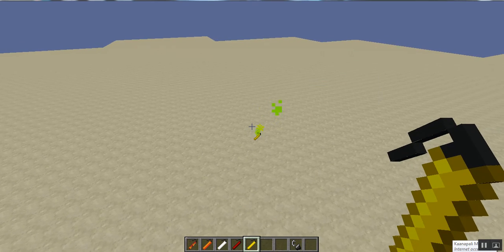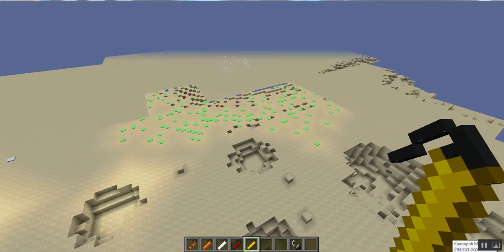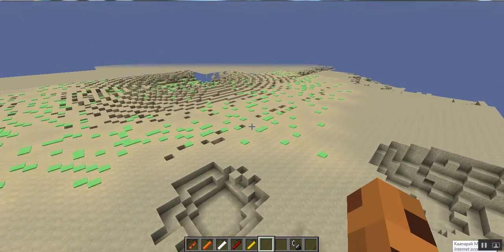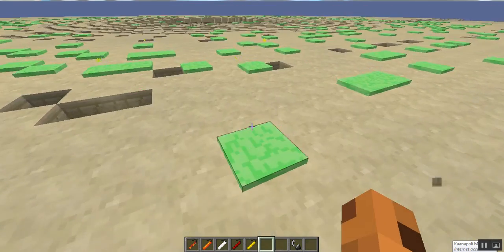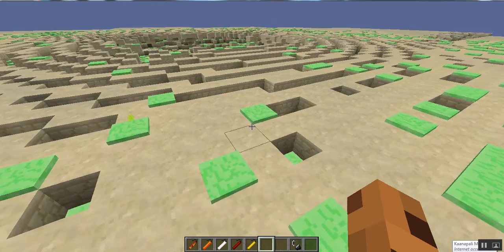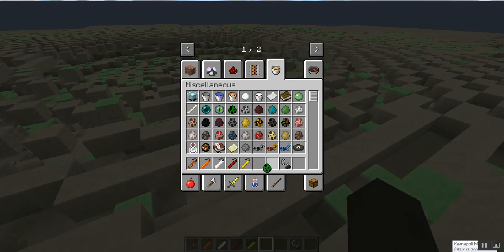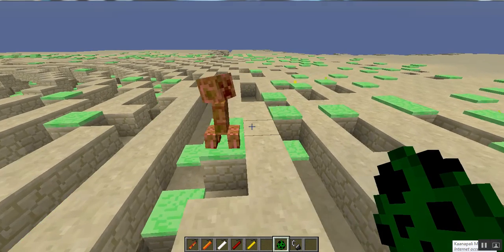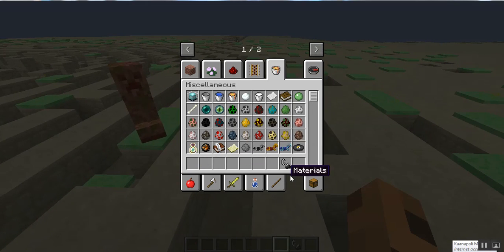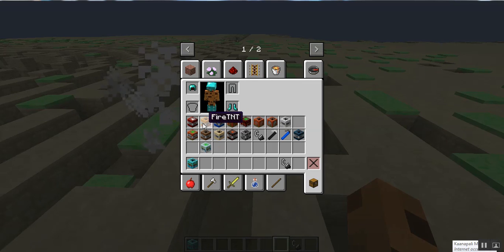Finally we have the nuclear dynamite. This one spreads quite a lot so I'd recommend not doing it near lots of animals or near your house. Something notable about the nuclear is it actually knocks you back and puts toxic waste on the ground. If you stand on it in survival you'll actually die. If I spawn a mob on it, it will actually start hurting it — like this creeper. So that's all from the dynamite.